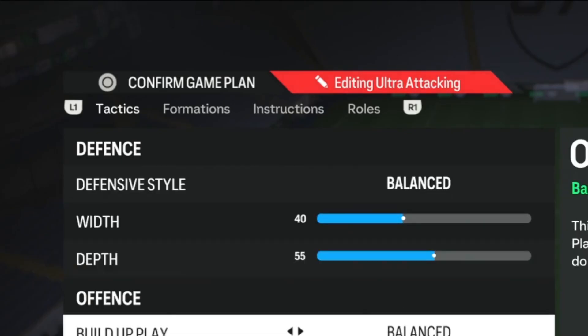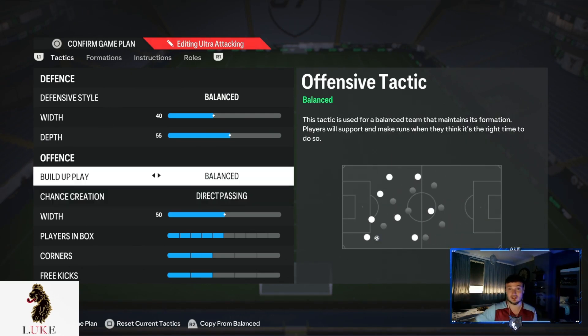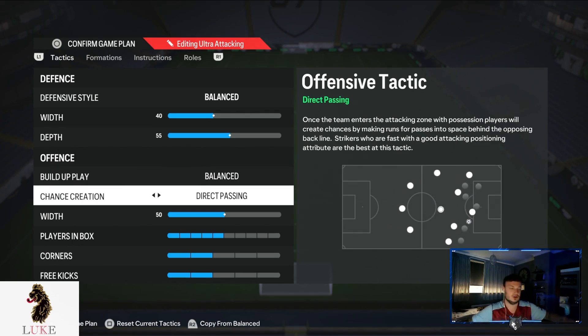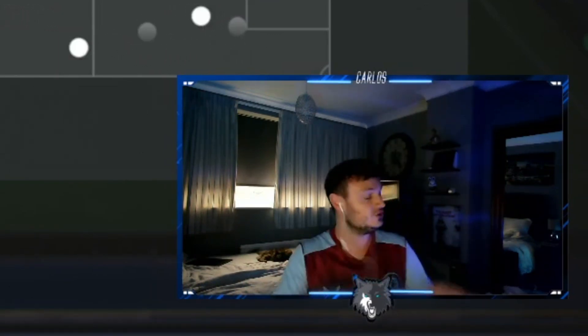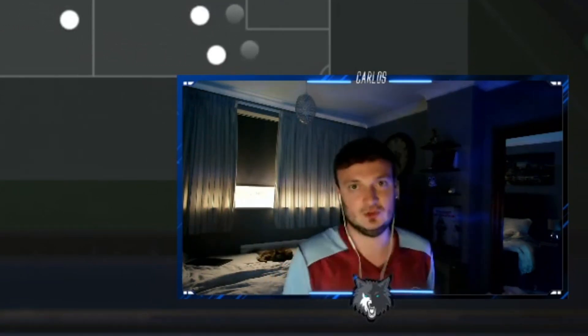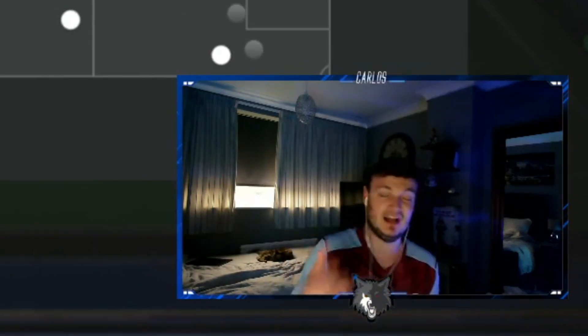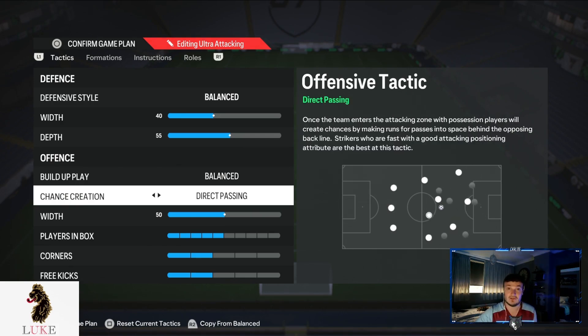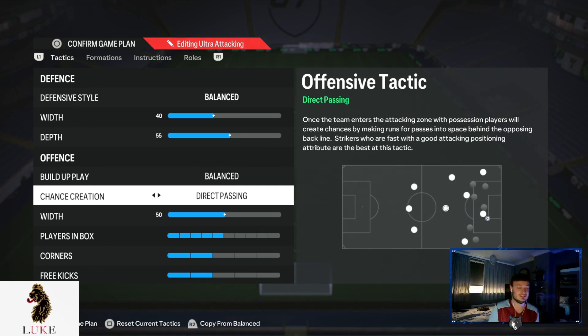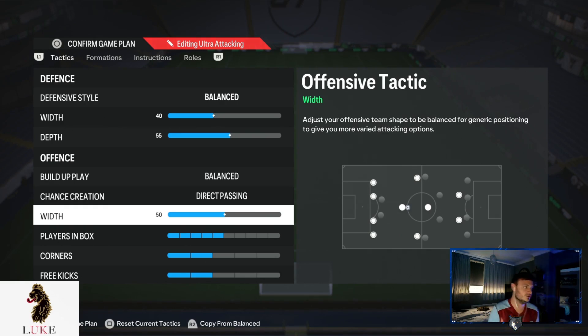The offensive build-up is going to be Balanced and Direct Passing. For anyone on old-gen, you can use this exactly the same — last year I'd recommend long ball balanced, but this year Balanced and Direct Passing is just as effective on old-gen as it is on new-gen. One caveat: if you find all your players running away from you, try Balanced and Balanced, since Direct Passing does make players run in behind more. But I'm using Balanced and Direct Passing.